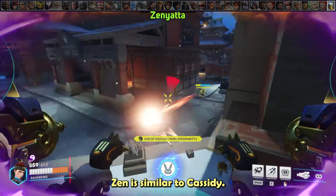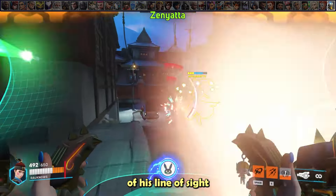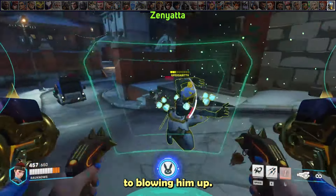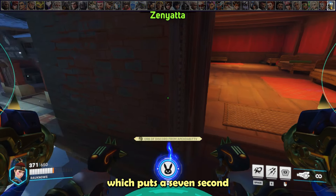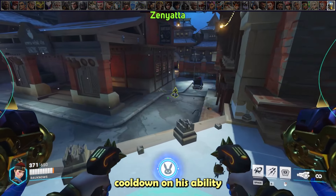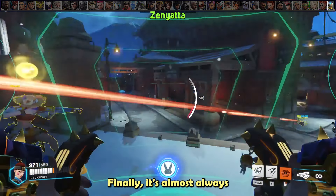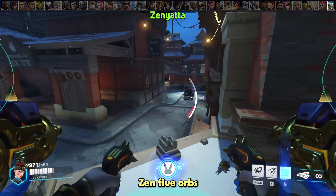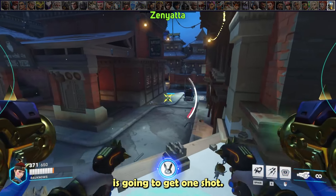Zen is similar to Cassidy — do not let him take free shots on you during a fight. Either play out of his line of sight or fully commit to blowing him up. By playing cover, you can cleanse his discord, which puts a 7-second cooldown on his ability to replace it, allowing you to aggress his team during that time. Finally, it's almost always worth it to eat Zenyatta's five orbs when you see him charging at distance, because the one time you don't, one of your teammates is going to get one-shot.